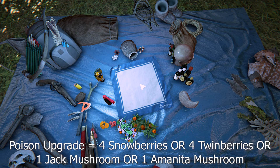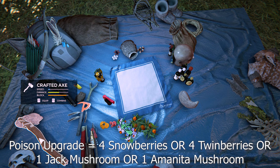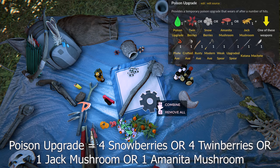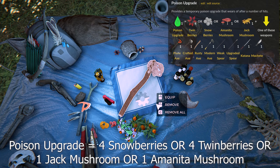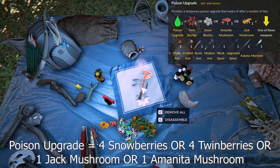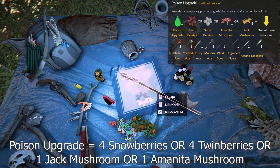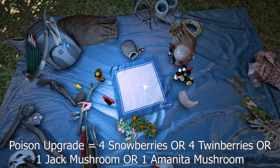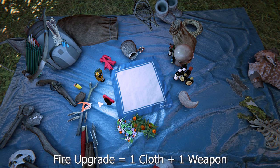To make a poison weapon upgrade, you need bladed, sharp, or pointed weapons — like axes and spears. It uses the exact same recipes as the poison arrows: four snowberries, four twin berries, one jack mushroom, or one amanita mushroom. Keep in mind it only has one hit before it wears off, so if you hit a tree it wears off — it's really tedious to use.